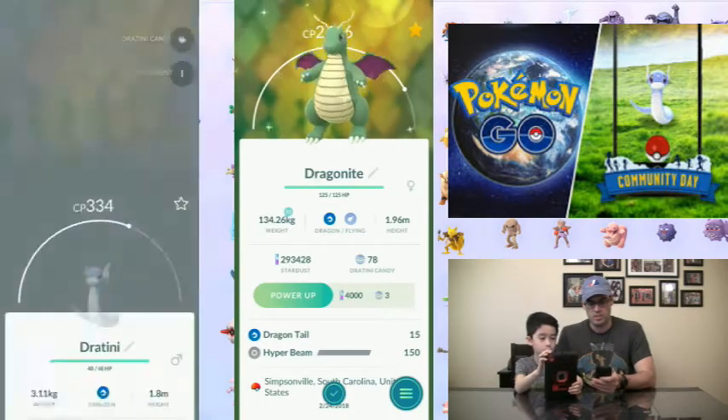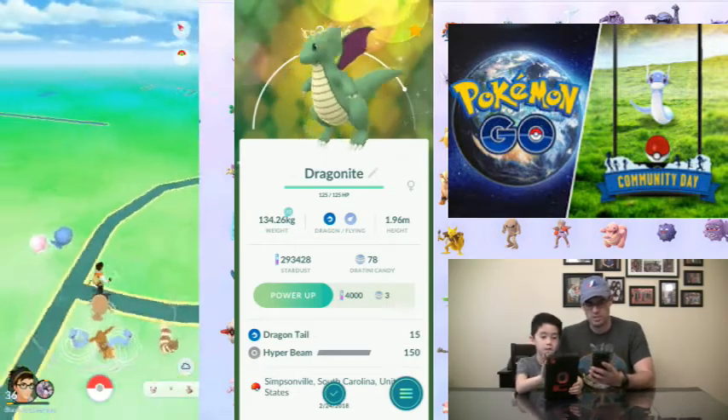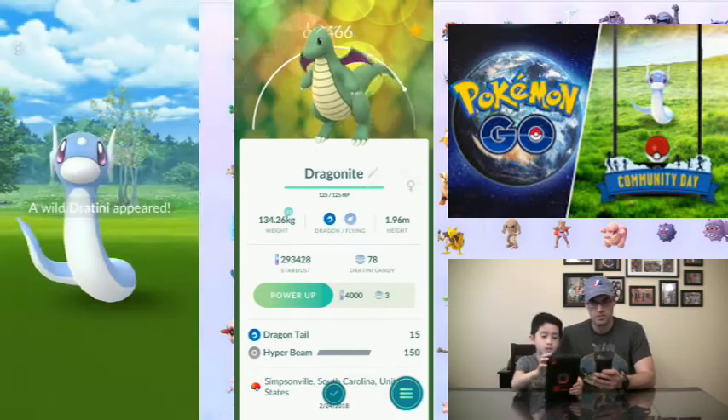That's pretty cool. If you put them side by side, I guess only the color is different. Well, it looks pretty cool. But it was a little different on the wings too. Look — oh yeah.